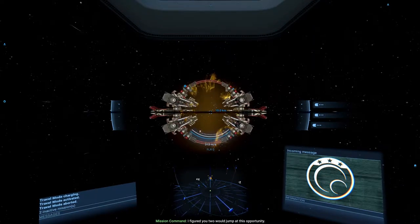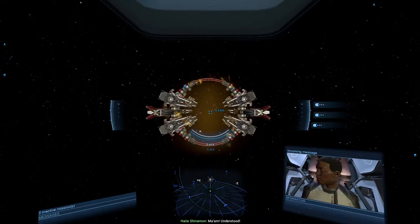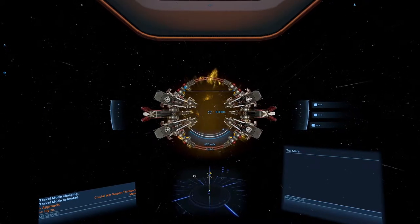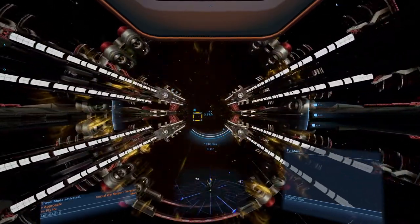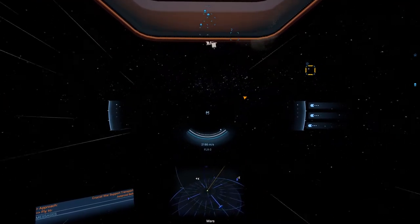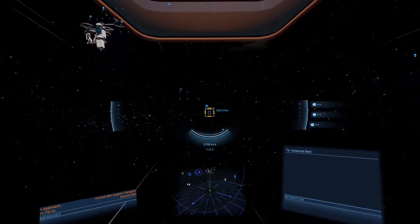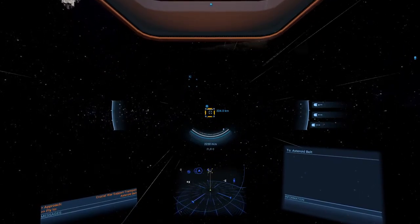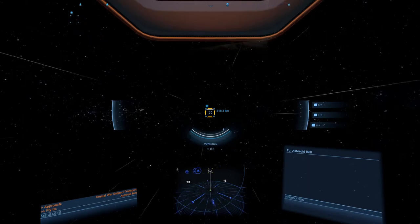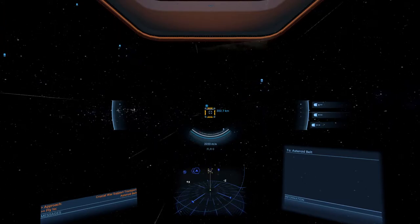'I figured you two would jump at this opportunity. Do not disappoint me.' Alright, let's go. Entering Mars. With a travel speed of two kilometers per second, the distance of 320 kilometers is going to take quite a while, so I might as well take this time to tell you about the lore of this world.